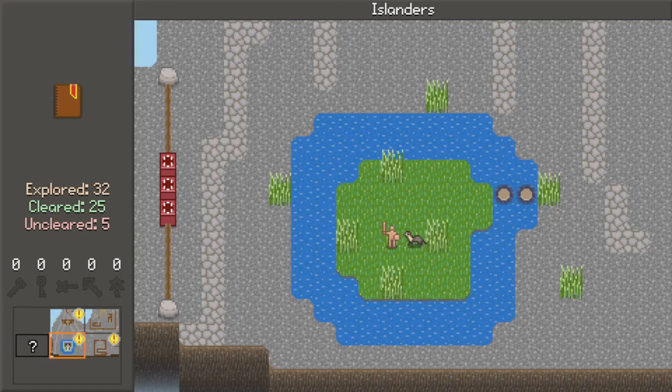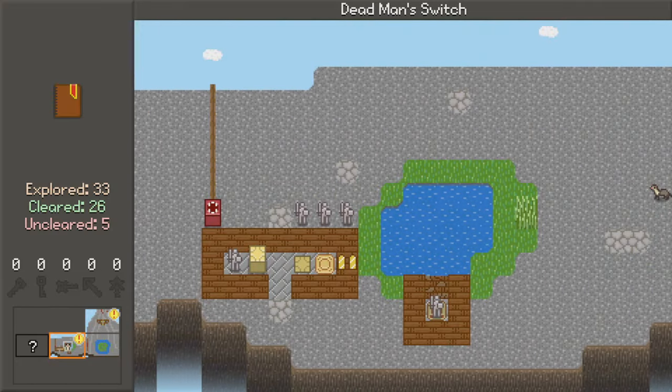This brings us to Dead Man's Switch. In general a dead man's switch is like — when you pull the trigger, but if someone were to kill you, your hand relaxes and it undoes the switch, and then that makes something go off. What do we see going on here? There are some cracked wooden walls, so presumably I can break that. There are three dudes. And it shows me their line of sight if I highlight them — the tall grass blocks the line of sight while they're statues.